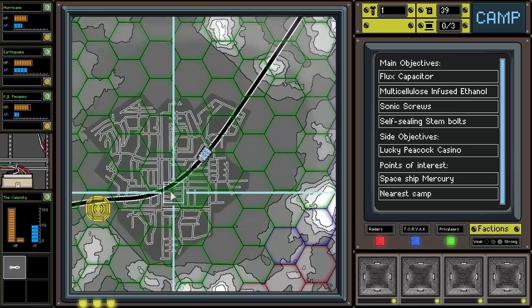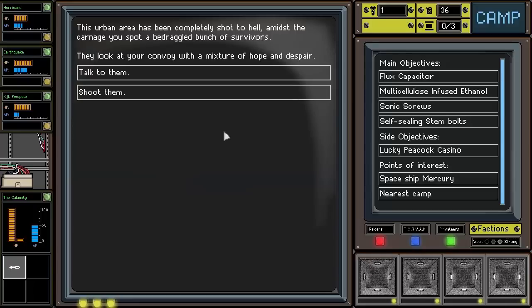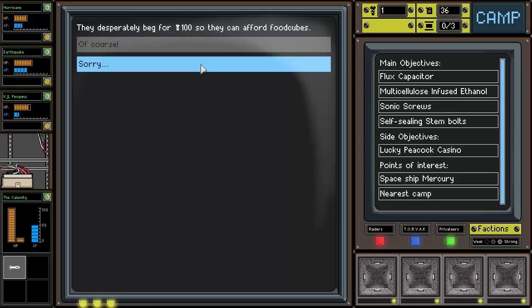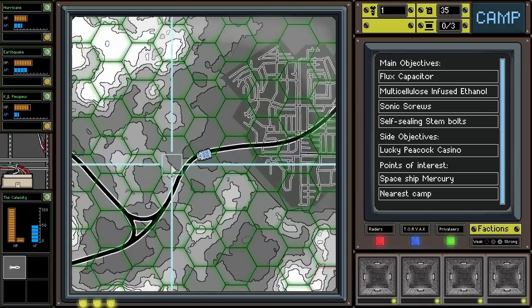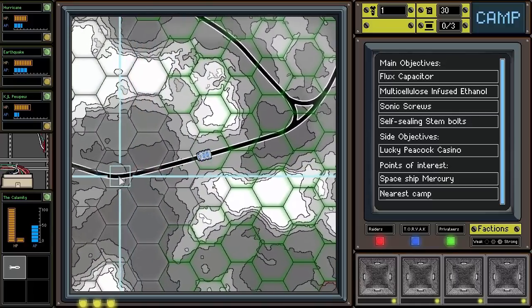We need to get a little bit lucky at the start of this mission. We've already got lucky getting our third vehicle — it's not amazing, but it is a third one, which is a big deal. This urban area has been completely shot to hell. We spot a bedraggled bunch of survivors who desperately beg for 100 parts so they can afford food cubes. We don't have 100 parts. They look crestfallen, thank us anyway, and continue their miserable way. If I had 100 parts to throw around I'd be happy to help, but that's a lot of resources.